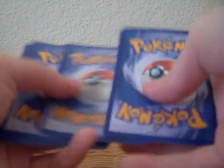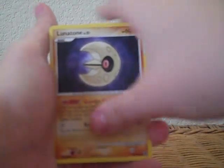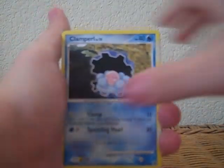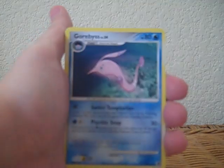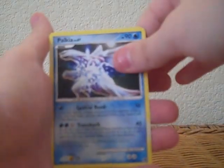Alright, now we got Great Encounters. I'm pretty much getting the amount of Level Xs you would get in a booster box, so I guess buying packs by themselves is okay too. We have Zigzagoon, Lunatone, Makuhita, Clamperl, Wismur — I don't know how to say that — Zangoose, Hariyama, Reverse Holo Slowpoke, and a Palkia.